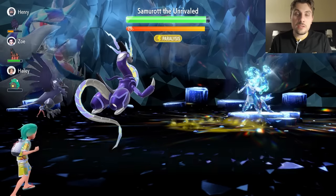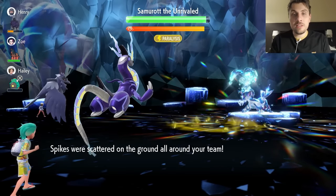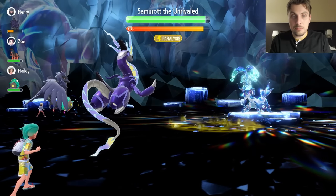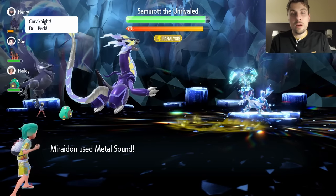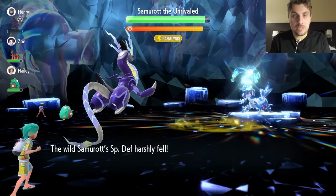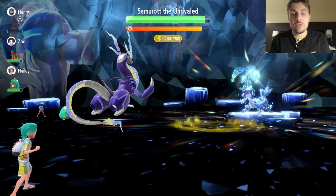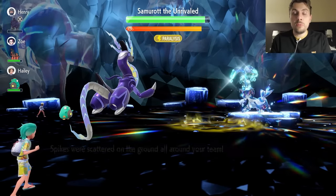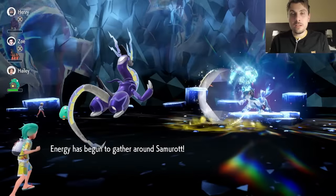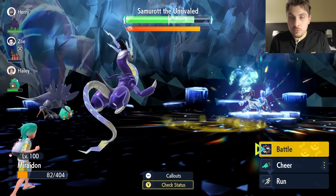On turn two, concentrate and go for Metal Sound to reduce Samurott's Special Defense — we want to get it down to minus four, which is the maximum we can achieve. On turn three it will set its shield up regardless, so we get that second Metal Sound off. Bear in mind Metal Sound has some accuracy issues and can miss, but minus four Special Defense combined with Reflect is the best-case scenario.